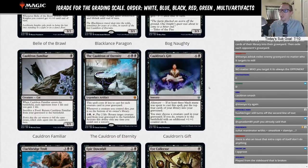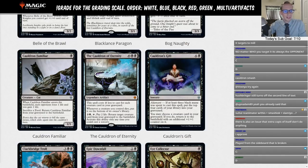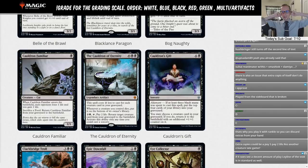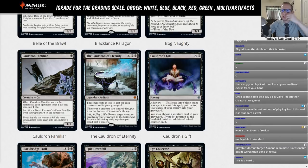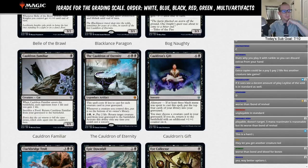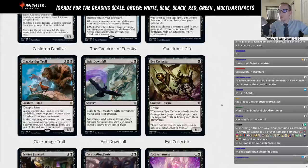Cauldron's Gift: five-mana sorcery. You may choose a target creature card in your graveyard; if you do, return it to the battlefield with an additional plus one plus one counter. If at least three black mana was spent, put the top four cards of your library into your graveyard first. Bond Revival is just a lot better — you'd rather have haste. Rating: L.